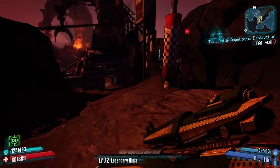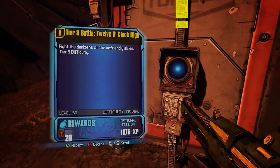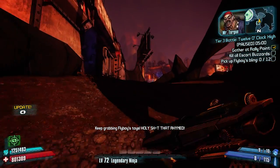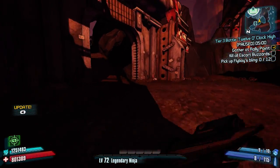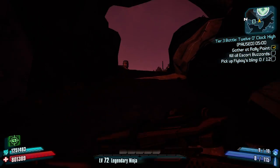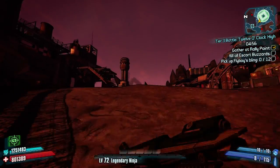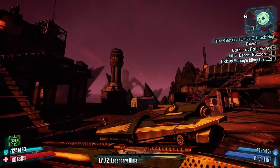What's happening guys, welcome back to day 5 of the Borderlands 2 $100,000 loot hunt. Today's community goal target is Buzzards, and the absolute quickest way to get buzzards in Borderlands 2 is the tier 3 battle at 12 o'clock high.